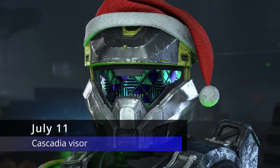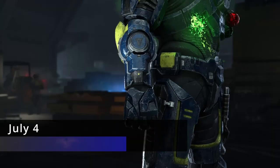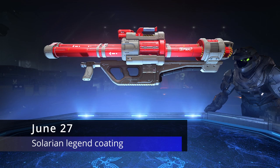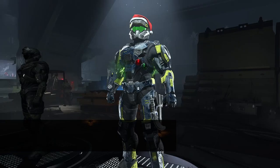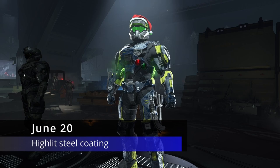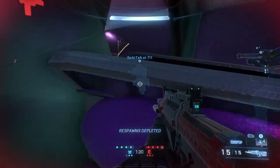On July 18th we had the Highlight Steel URI armor coating. On July 11th we had another visor called Cascadia. On July 4th we had a wrist attachment for the Mark 7 core. On June 27th we had the Salarian Legend weapon coating for the Spanker, otherwise known as the rocket launcher. On June 20th we had the Highlight Steel armor coating but this time for the Mark 7 core — and I believe that is all the ultimates for Season 4, new and old.